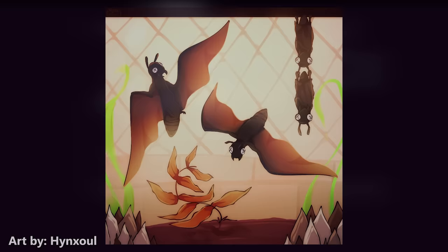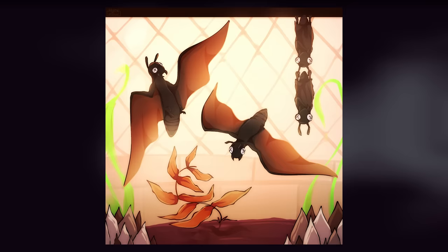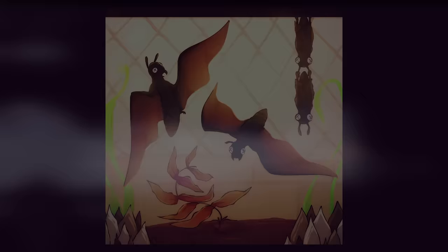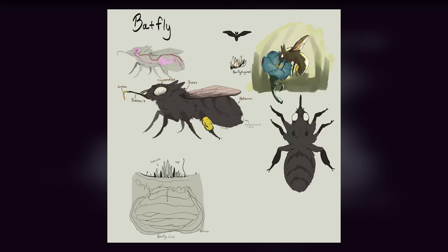The second creature on our list are the batflies. A significantly less complicated creature, the batflies seem to populate all corners of the facility grounds in great numbers. They seem to serve as a base level of the food web for specifically small predators and omnivores. Despite their similarities to bats, they are more likely some sort of moth or butterfly adjacent creature. They are oftentimes found flocking around plants, be that the small white-tipped spiky plants or that orange herb known as batnip.